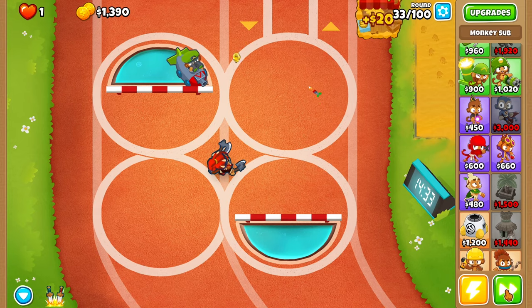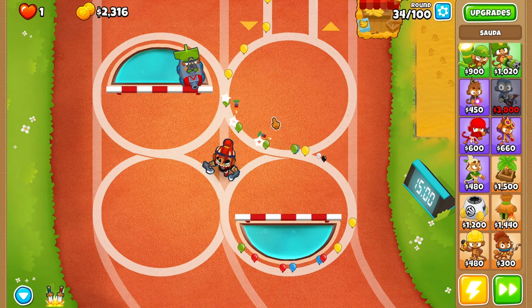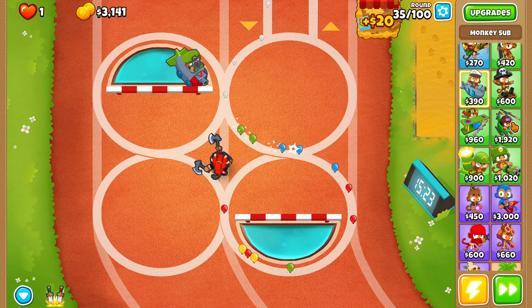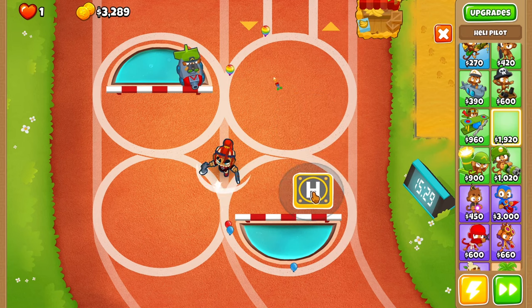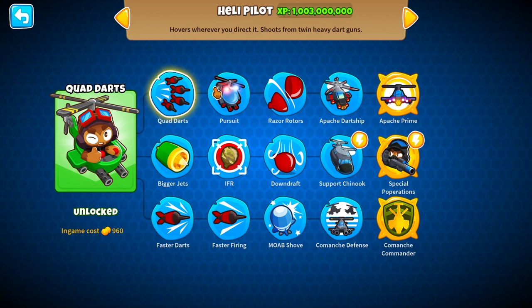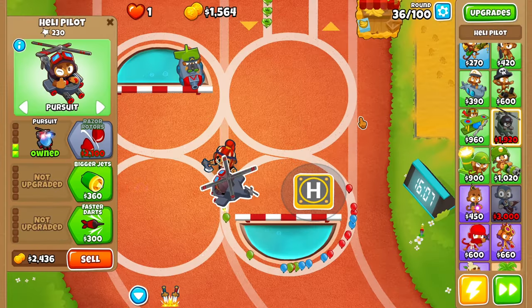Oh shoot — we definitely need popping power for the first MOAB. I really doubt Sauda and this sub can handle the first MOAB on their own. No way. Let's place a heli pilot. We can put it right here. The Apache dart ship would be so good — we can try quad darts and pursuit. Let's do that — quad darts and then pursuit — and now we don't have to worry about that anymore.